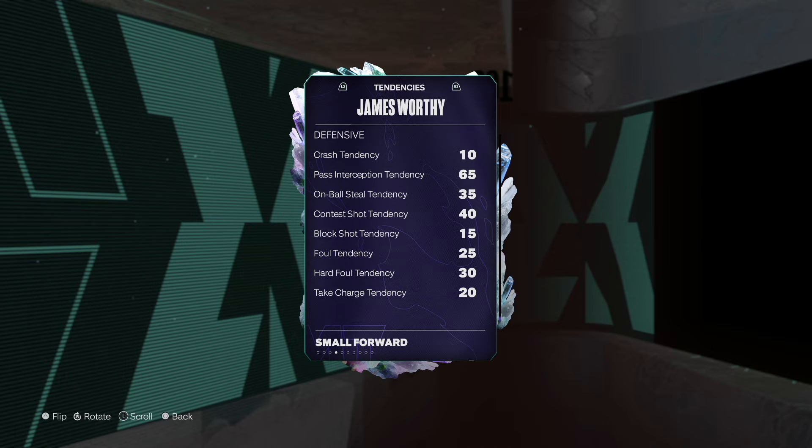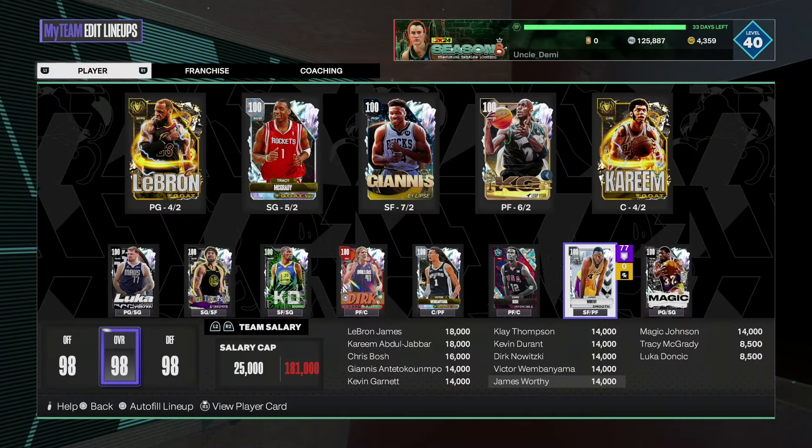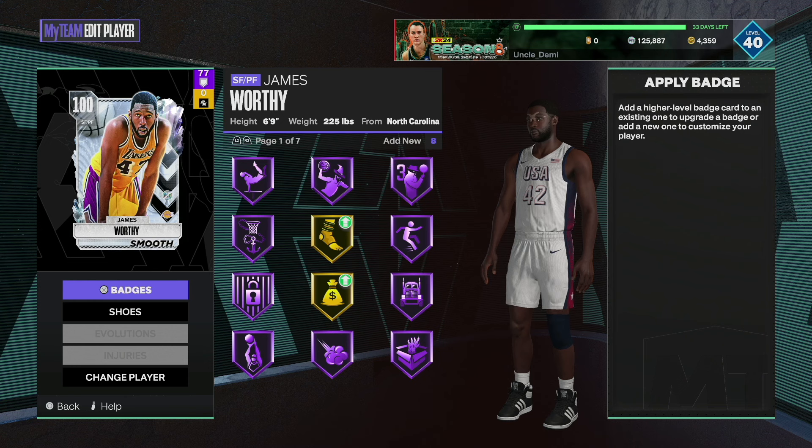I don't know if that's going to be end-game type stuff, but it's pretty concerning that we're in Season 8 and we're still having very mid tendencies on cards. I know if you souped up all these tendencies you basically would not be able to score, but there are dark matters and pink diamonds that have 99s. Eventually there needs to be something — at least give them 60s and work your way up.